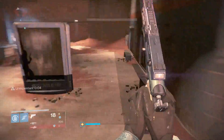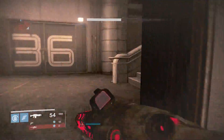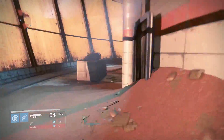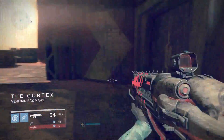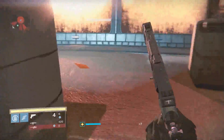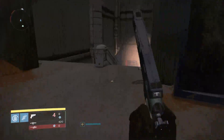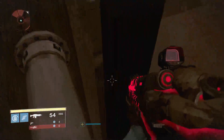Once you do this, you want to run all the way to the end of where the strike would be, and you will get to this location where there is a checkpoint called the Cortex. Once you hit or reach this checkpoint, you want to run all the way back to the main room. Once you reach there, you will see there are two elevator shafts, and you want to go into the elevator shaft which you can stand inside — if you go into the other one, you will drop.